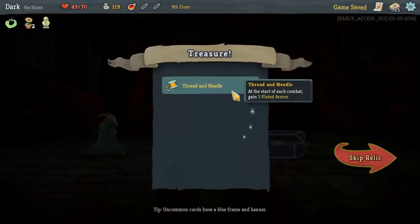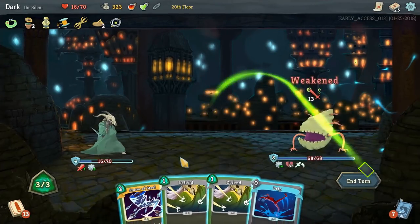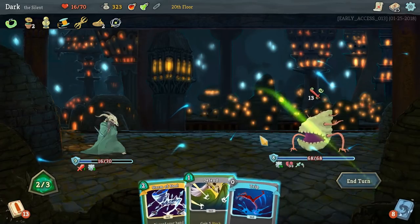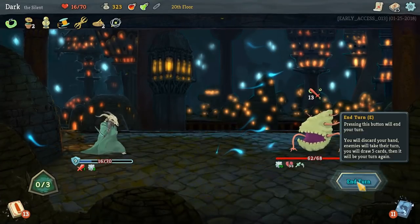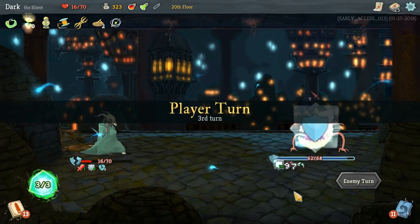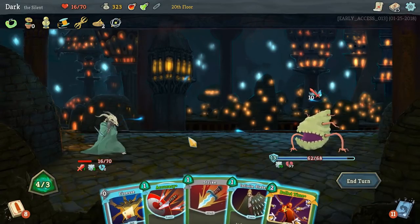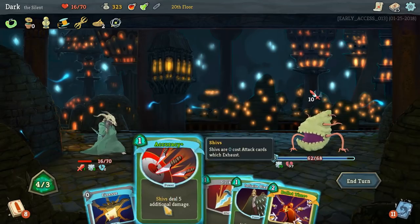The second absolutely awesome relic is the Thread and Needle. The Thread and Needle gives you five plated armor. How plated armor works is: at the end of every turn you gain block equal to your plated armor amount. So having the Thread and Needle gives you five block every single turn that you have that item. The only way that block goes away is if you take damage — every time damage goes through your armor, it reduces the plated armor by one for that combat.